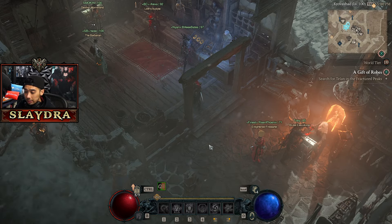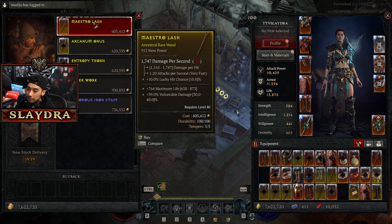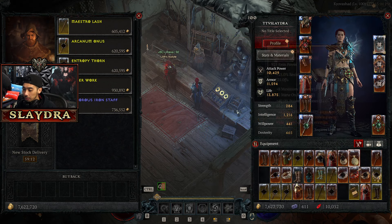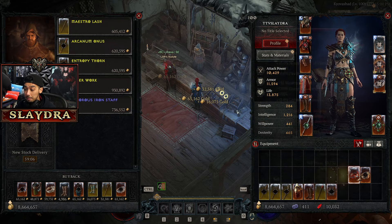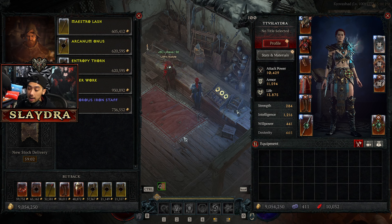Prices fluctuate all the time, so I'm not going to mention what every single thing is worth in this video. But again, we're at 7.6 million. In this season, don't ever look at the vendor — they're never going to have anything good because they cannot have legendary items or unique ones. If you just go ahead and sell everything, you'll get a decent amount of gold. Just a full inventory is basically a little bit over a million in most circumstances.